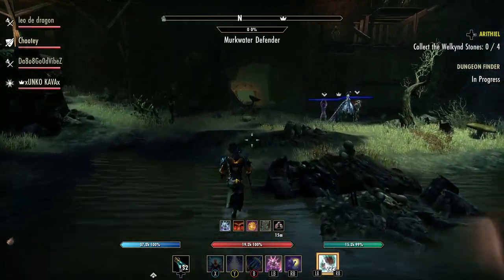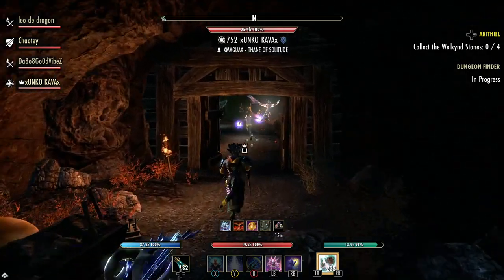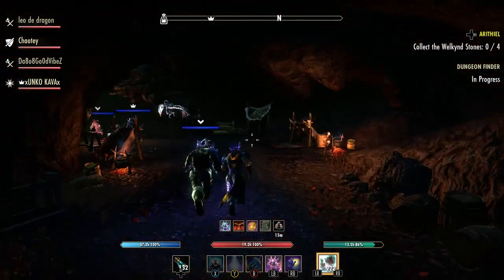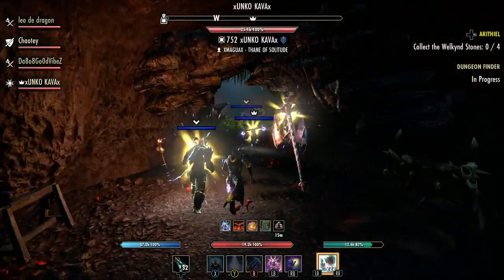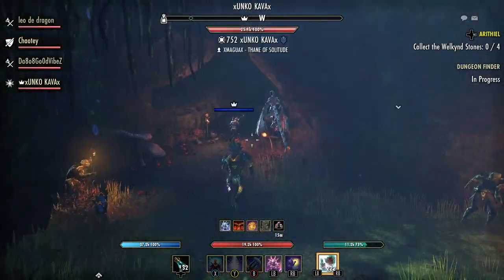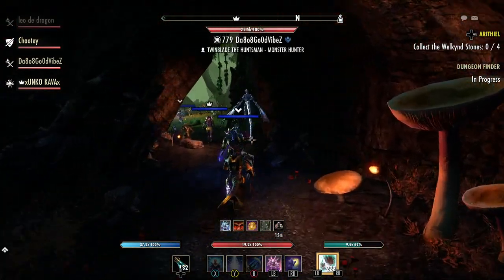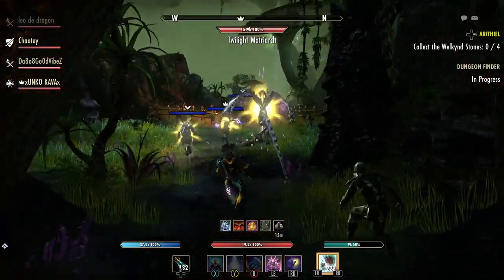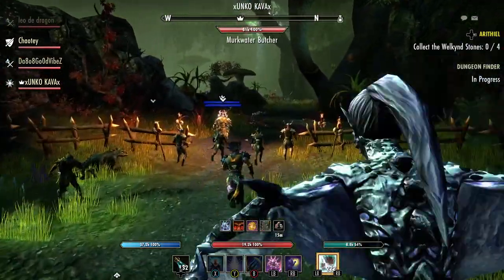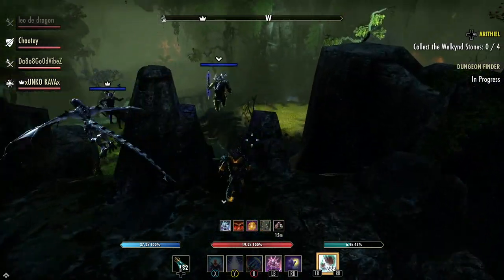Now we're just going to run and jump off the waterfall, and then once we're off we'll go kill the spider boss. We'll go ahead and do hard mode. Now if you want all the achievements you have to not jump off the waterfall — you have to go fight every boss, including two others we're skipping, and the dogs.